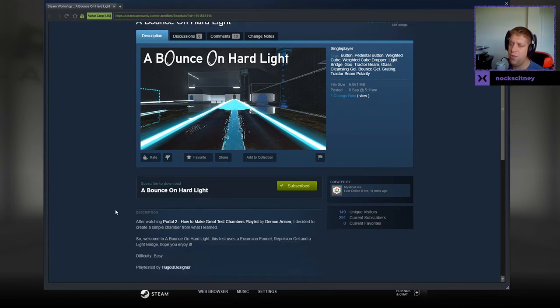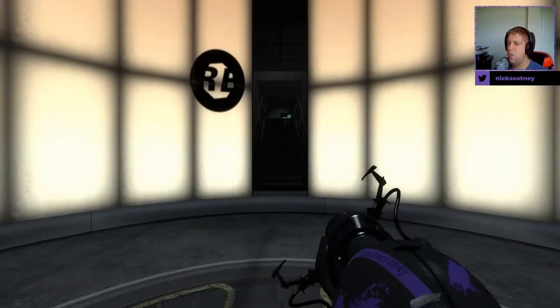After watching Portal 2 'How to Make Great Test Chambers' playlist by Demon Arisen, I started to create a simple chamber from what I had learned. So welcome to A Bounce on Hard Light. This test uses an excursion funnel, repulsion gel, and a light bridge. Hope you enjoy. Difficulty: easy, play tested by Hugo.